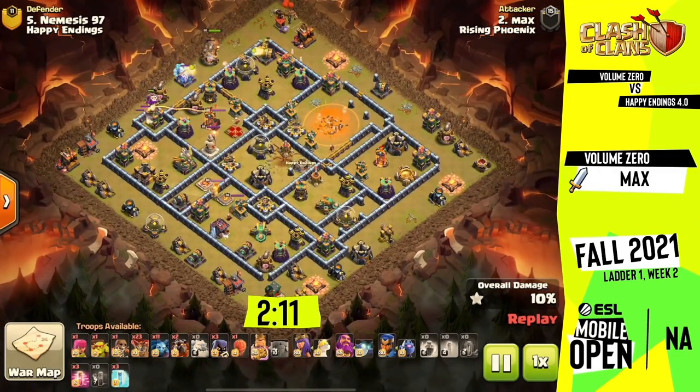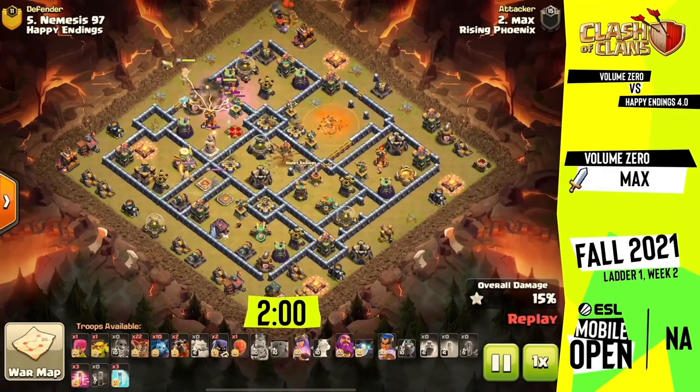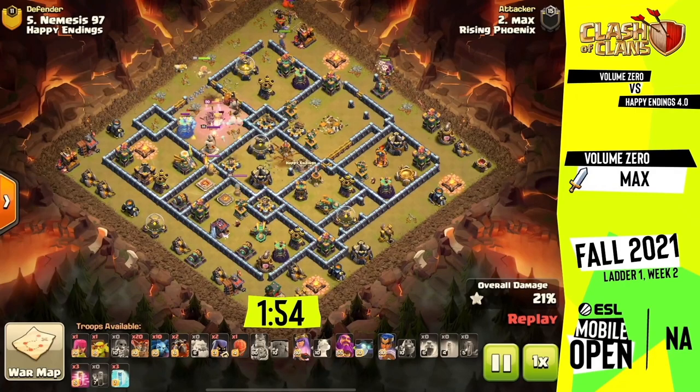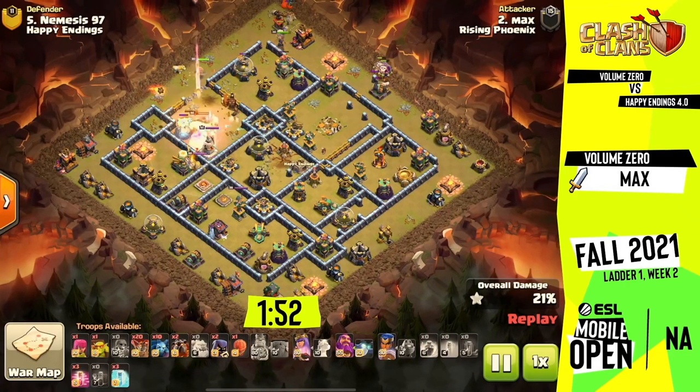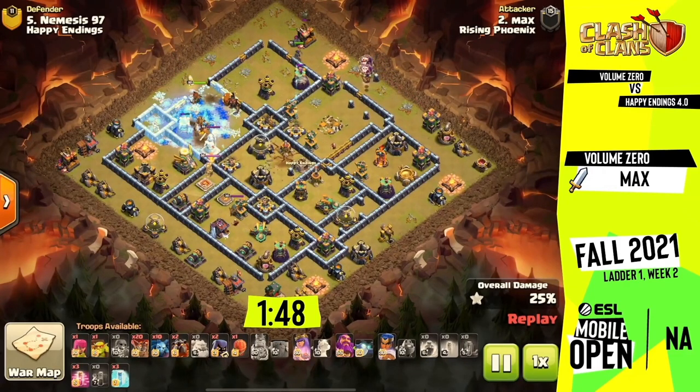Then he goes in with the King and the Queen to go after the enemy Queen, trying to break the ring of defenses, connecting from the outside edge of the base all the way into where he removed the defenses in the middle to make the Lalo path all together — so they don't have to go both directions around the Inferno compartment that was in the middle of the base. That definitely makes every single spell more effective, so the King and the Queen charged their way in.